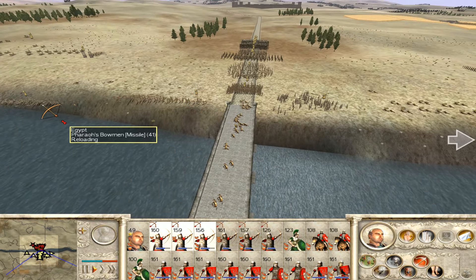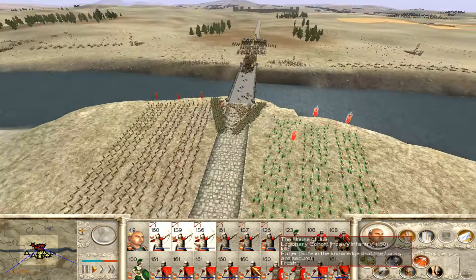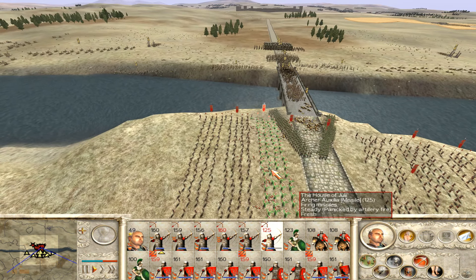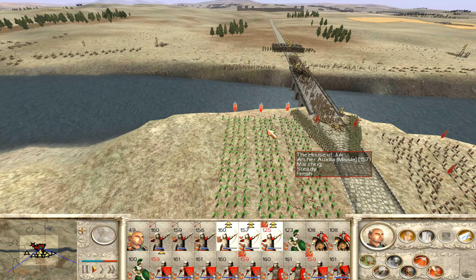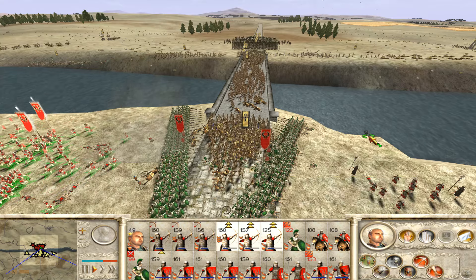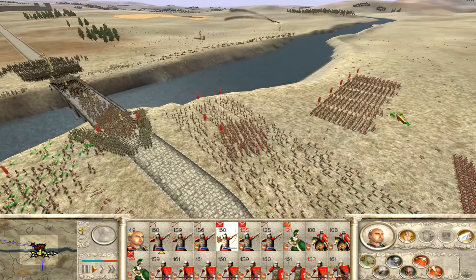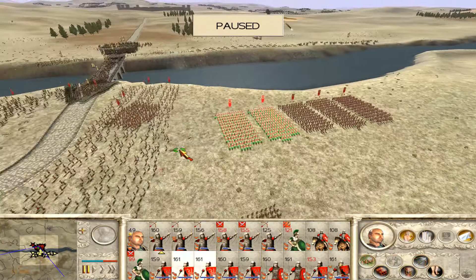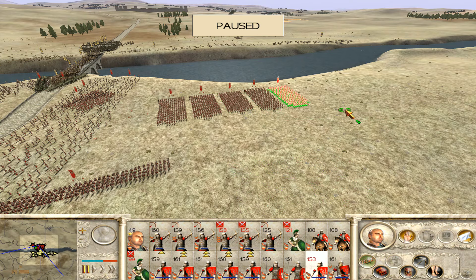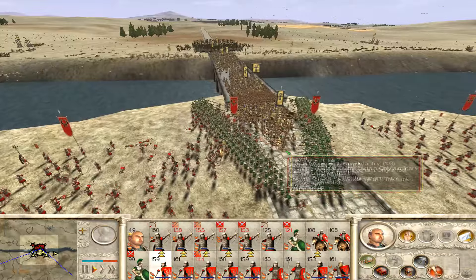We have completely decimated that entire squad of chariots - so that's good. Oh they're coming across the bridge now - that's also good. Into the death V. Might want to bring up some legionnaires as well. Oh the onagers are in position, I didn't even see them. Let's run further down - okay the death V is active. Looks like we're about to lose some legionnaires. Serpentine if you would.